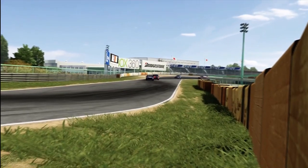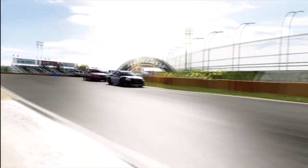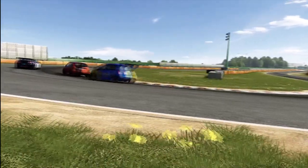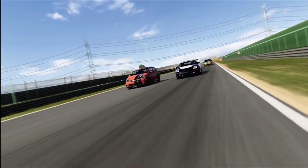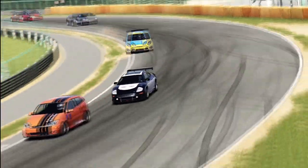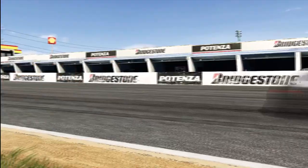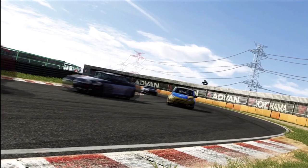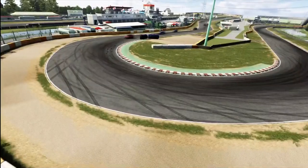A couple of laps on and the battle was still raging. I tried to get up the inside of the Eclipse, there was a little bit of contact, so I let him back past — I didn't want to take the place having pushed him a little bit wide. I also had to be careful not to lose the place to the Clio, but I could use the Focus's straight line speed advantage to stay in front into the hairpin. Husky and the Civic had caught up to our train. I rarely run aero, especially in a front wheel drive car — that straight line speed advantage is really quite useful.